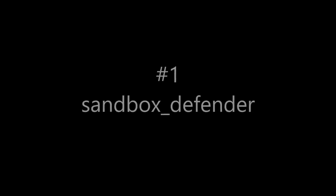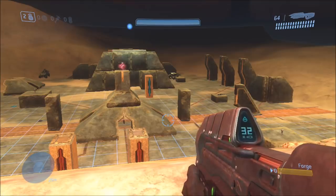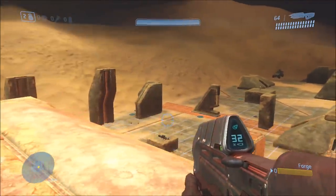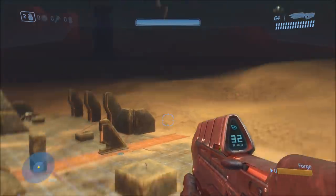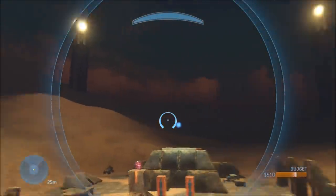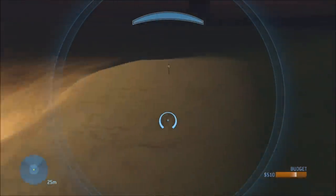Howdy folks, it's General Heed here. How's everyone doing today? For today's video, I'll be showing you guys two secret vehicles hidden on the map Sandbox, hidden in the game files. Technically, they're hidden in plain sight, but you probably were never aware they were vehicles in the first place. Though, if you watched some of my previous videos, you might have an idea based on the one on Sand Trap — that one had a very similar secret vehicle. Anyways, let's get right into it.